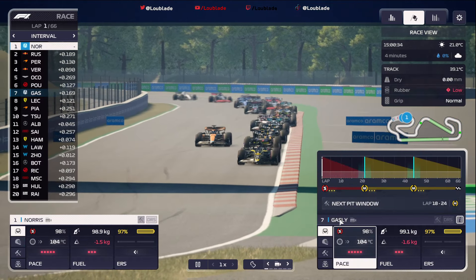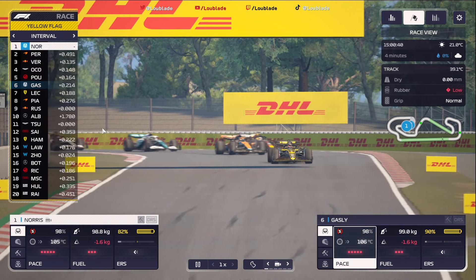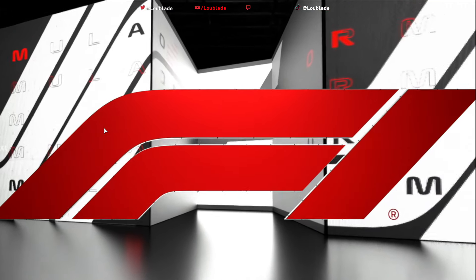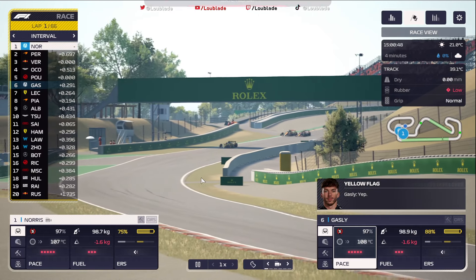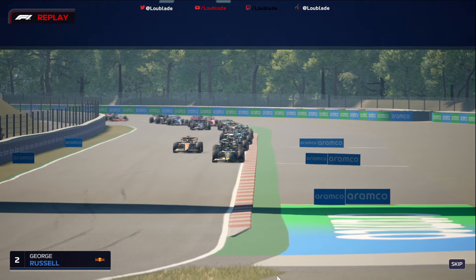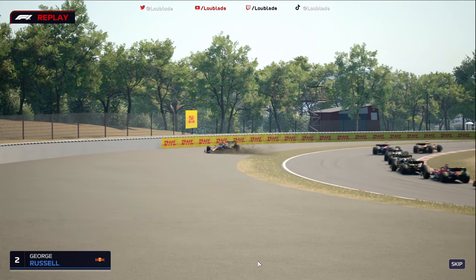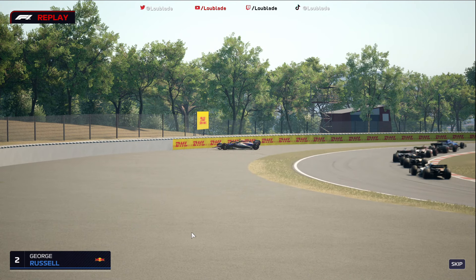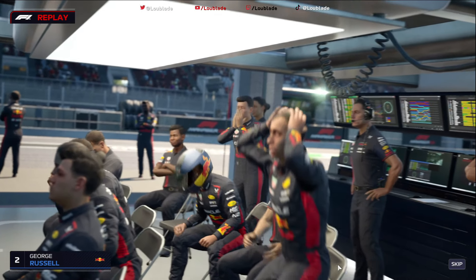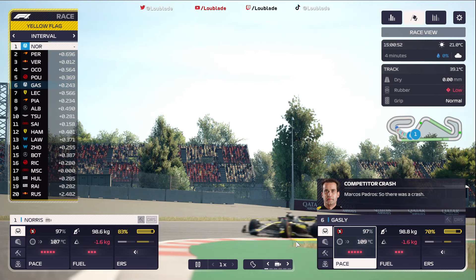Pierre Gasly already up into P7, gaining a position. And we've seen George Russell go off! George Russell is off on lap one in Catalonia, disappearing into the gravel trap. That is huge, huge news for us so far this weekend. Looking at the replay: George Russell was chasing down Lando Norris, maybe got a bit of dirty air, and went straight into the barriers. How big could that be in the constructors and drivers standings? You can see the disappointment in the Red Bull garage — and rightly so.